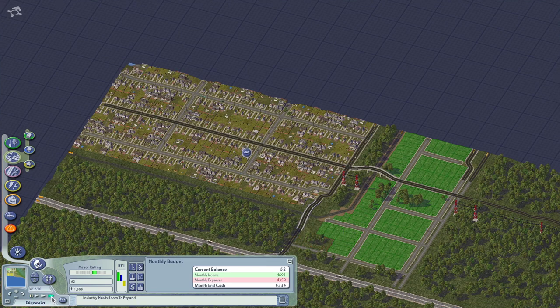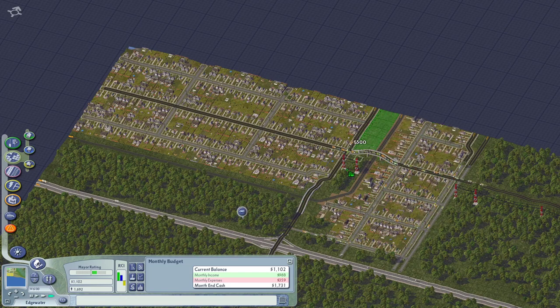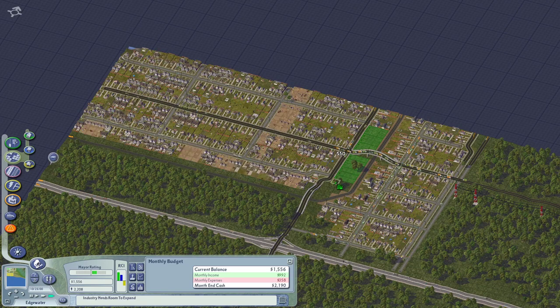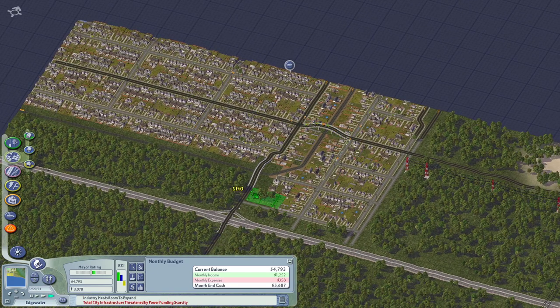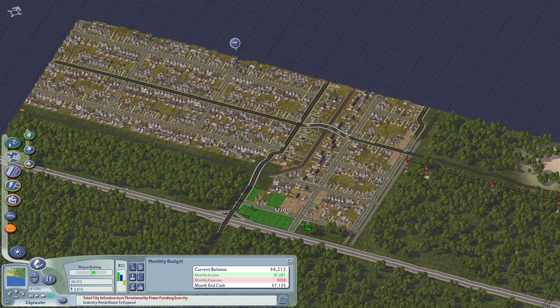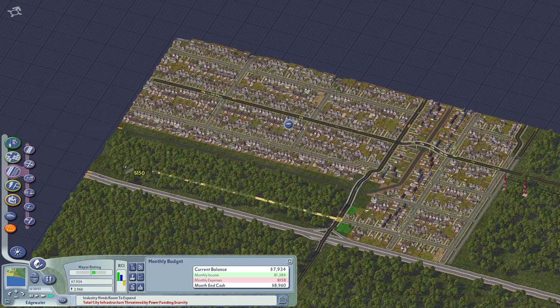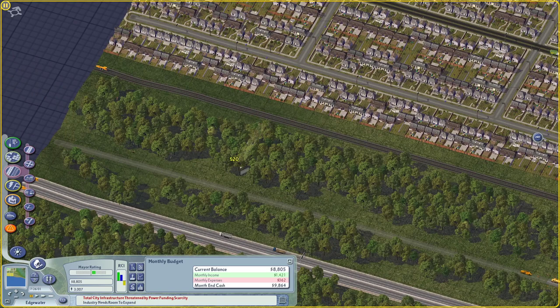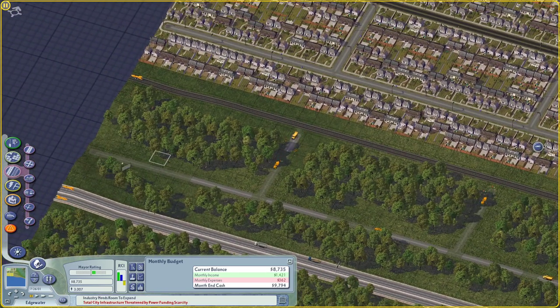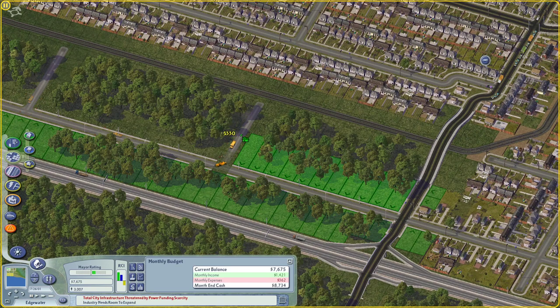Oh, we're out of money. A little bit concerned that we're gonna get a fire because there's no fire station in this city. If you want to have farms in a city, you need to not develop anything but like low-wealth residential and farms, basically. That's kinda what I'm doing right now.